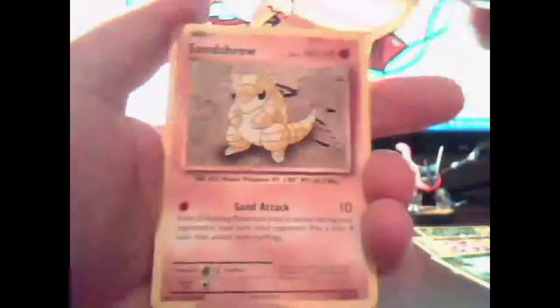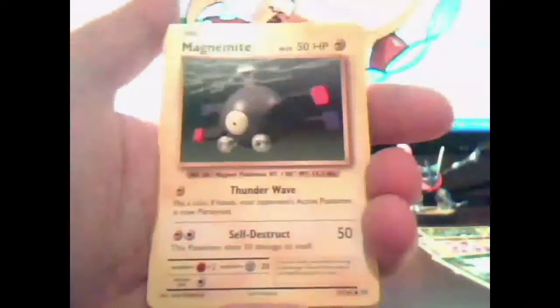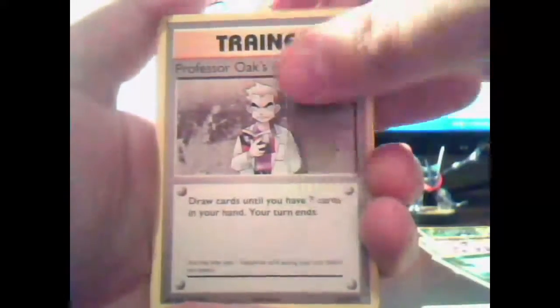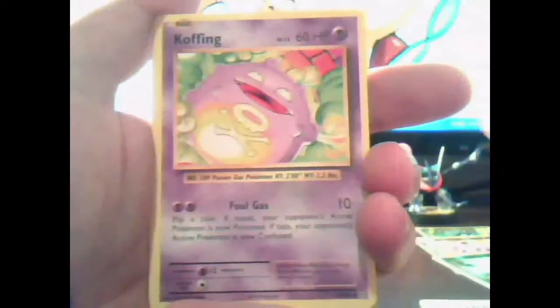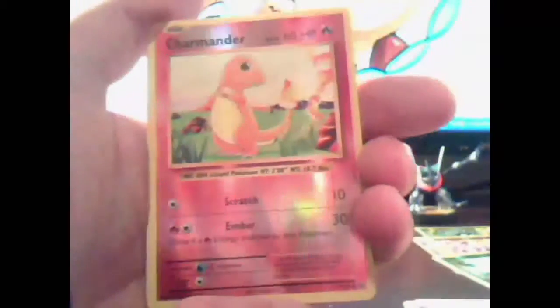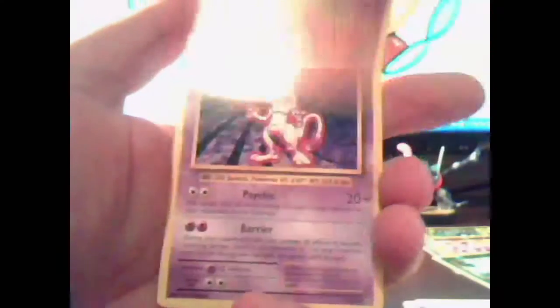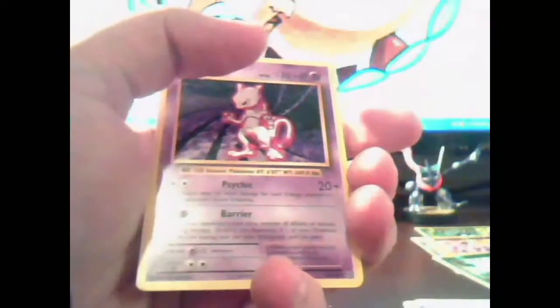We have Nidoran Male in this pack. Vulpix, Sandshrew, Ponyta, Magnemite, Metapod, Professor Oak's Hint, Covered, Reverse Holo Charmander, and Mewtwo regular rare.